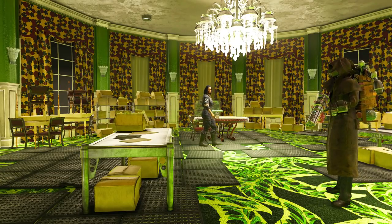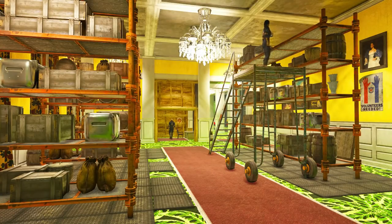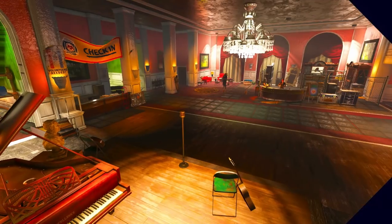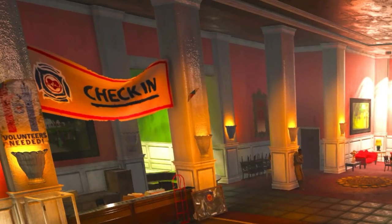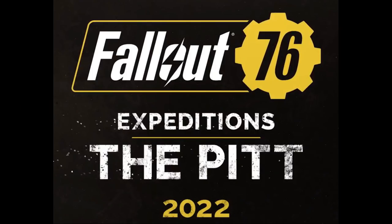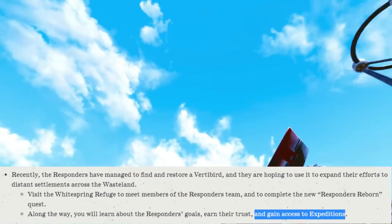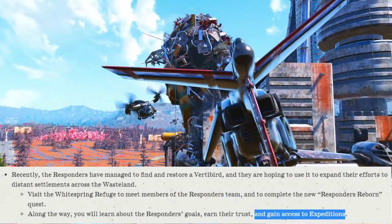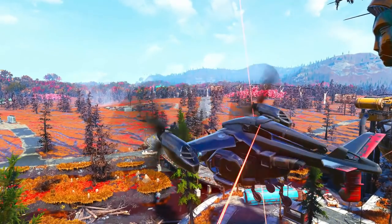The mission 'Responders Reborn' brings a lot of lore and information about the return of this faction, as well as their purpose and ongoing missions, which includes aiding the Pit. You may be wondering why you'd want to do this mission — it's a gem of lore, but it also introduces and gives you access to expeditions. There are also new daily missions required to fuel up the Vertibird and start your own expeditions.